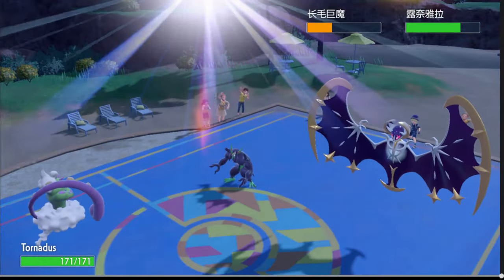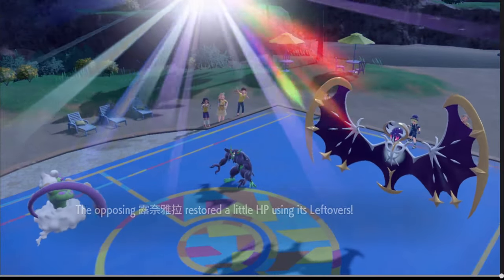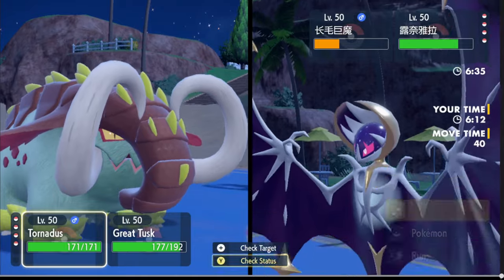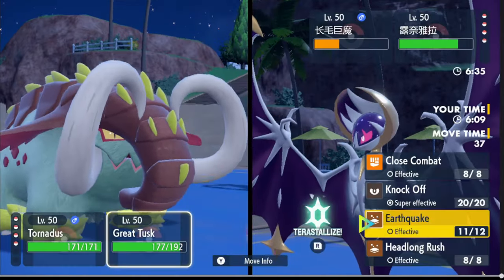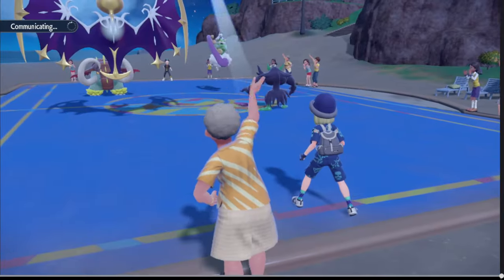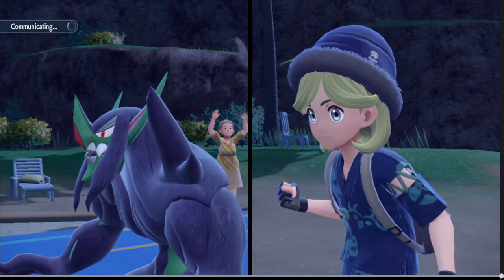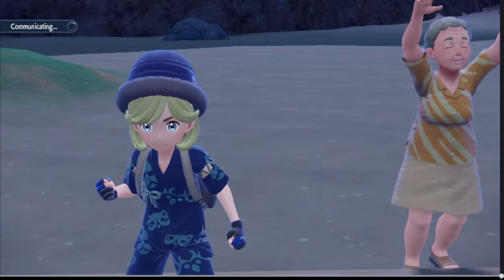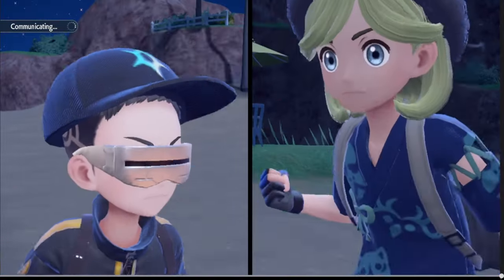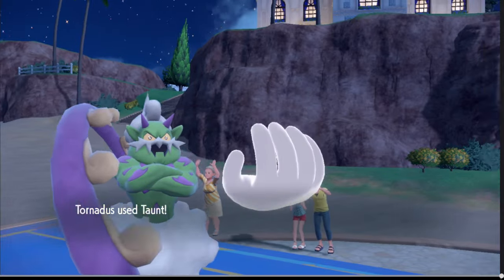Really good damage — so that was a Critical Hit on the Lunala? I didn't really get to read those words. I'm gonna go ahead and Taunt this thing and go for another Earthquake, because we don't need Tailwind right now — we're Scarfed for speed. I'm pretty sure that was a crit on the Lunala; that would have wiped Grimsnarl off the face of the earth.